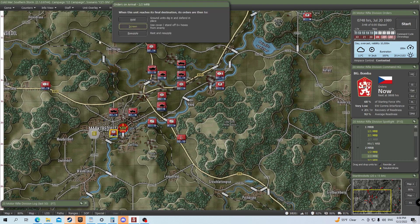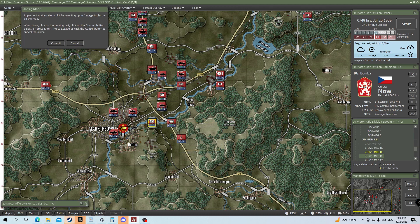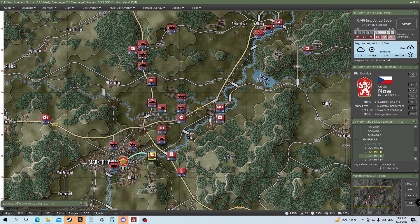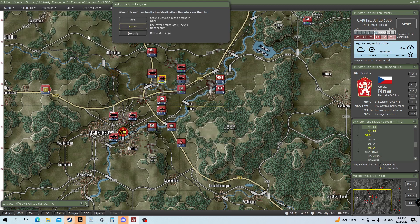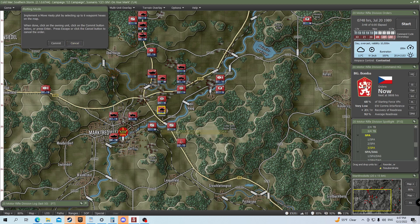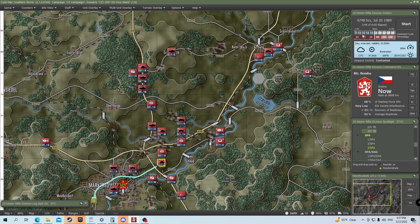We'll take this guy and just have him move hastily to the edge of town and hold there. As for these guys, move hastily right there to the point and hold as well. I'm going to go ahead and push these tanks through to the position too — a bit of a victory push as it were. But on the way they're going to be screening, looking for any enemy contacts whatsoever. Do the same with these tanks — getting them out there on the edge of town so they're especially effective.